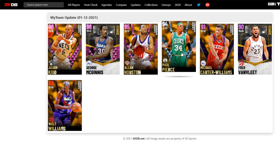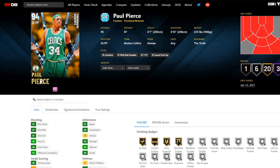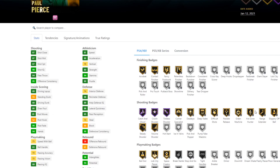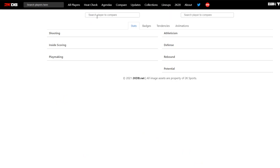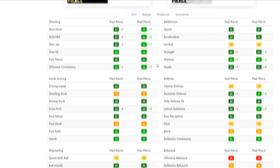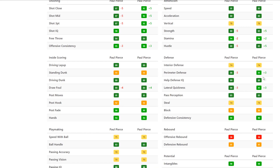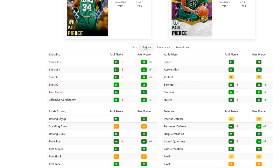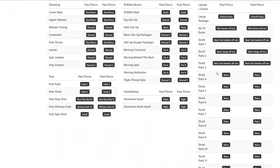Next up we do have Diamond Paul Pierce. We might have to compare to his pink diamond. Alright, so we're back with Paul Pierce. He's 6'7 small forward, power forward, which is cool, with a 6'10 wingspan. Looks almost identical to the pink diamond actually. If we compare real quick, there's the diamond we just got and then the pink diamond Paul Pierce. Very slight differences - the pink diamond is a little bit better in shooting, as to be expected, a little bit better draw foul, identical playmaking, athleticism just slightly faster, slightly better stamina, slightly better hustle, slightly better perimeter, slightly better lateral quickness.